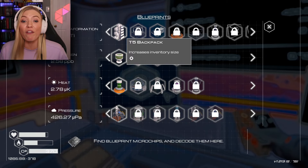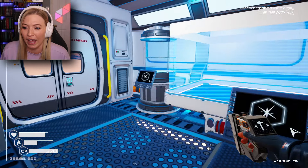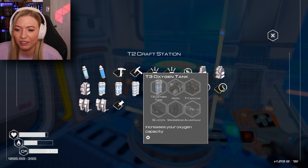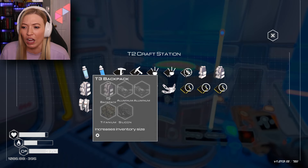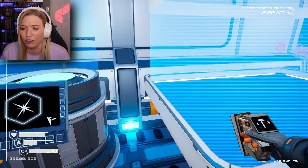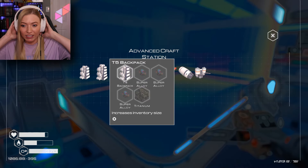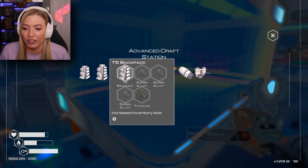Let's check out our computer here. I forgot — I got the T5 backpack, I have to get that right now. I believe that should be in this crafting station. The T2, the T3... I just unlocked the T5 backpack. Do I even have the T4? I do have a T4 backpack. T5 is three super alloys and titanium, that's not impossible.